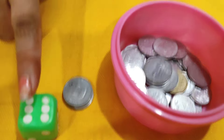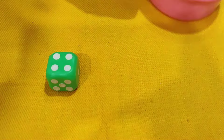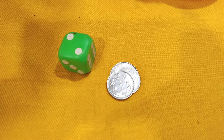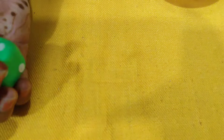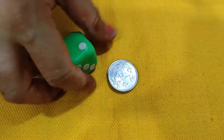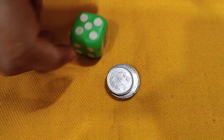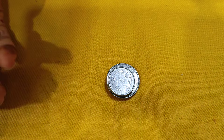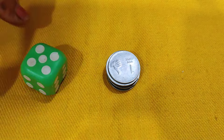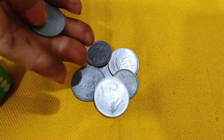So what you have to do is roll the dice and keep adding coins on top based on the number rolled. For example, if I roll a 4, I keep 4 coins on top. Then I roll again — if I get 5, I keep those, then 2, then 6. Keep rolling until your one minute is up.